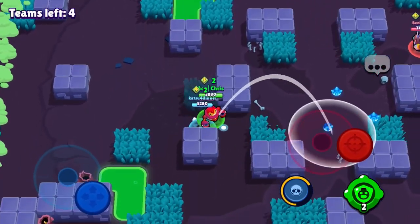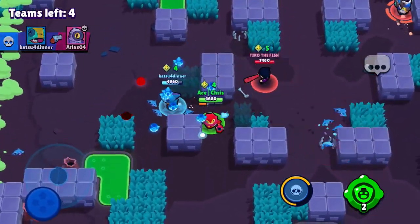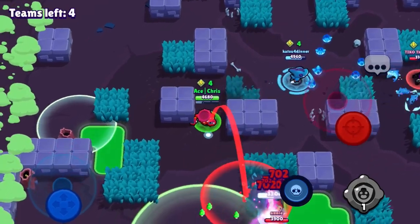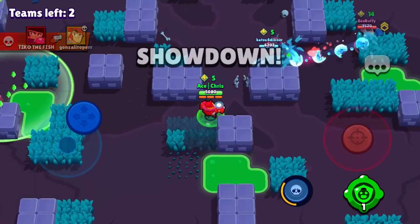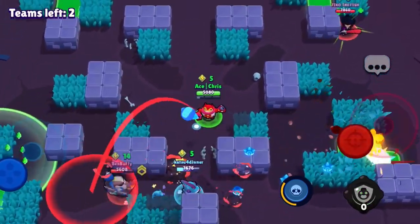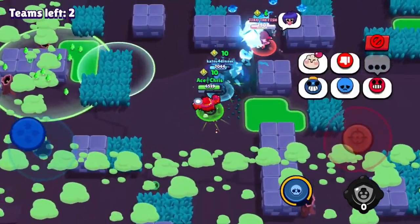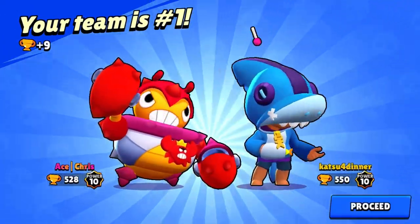We spot a Surge with 13 Pyro Cubes, and Rico rushes us — we take him out with our Leon teammate. I use the gadget again on the BB when he gets way too close. I throw the Tick head, but there's an Edgar camping in a bush I didn't notice. He tries to teleport right next to me, but I use the gadget and get him away. He's about to die — the 14 Pyro Cube Surge goes down and we get five Pyro Cubes. We take out the BB with eight Pyro Cubes and win Duo Showdown.